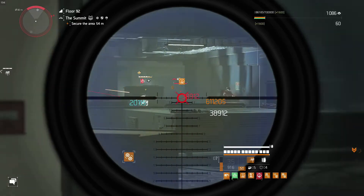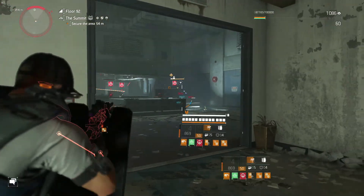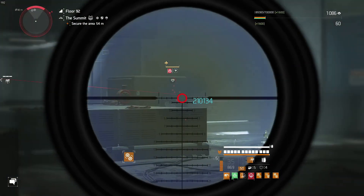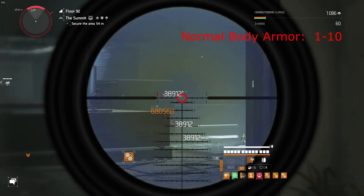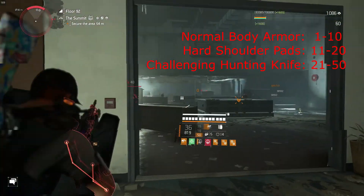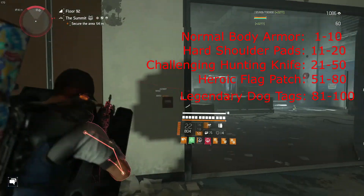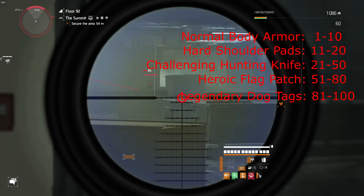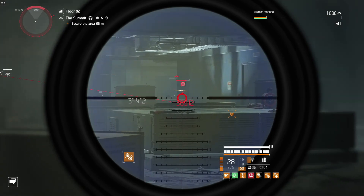The last thing I want to discuss is the pride chest components. Since we no longer have floors designated as normal, hard, challenging, or heroic, the pieces still drop off similar floor ranges. Normal body armor drops on floors 1 through 10 no matter the difficulty level. Hard shoulder pads are floors 11 to 20. Challenging hunter's knife is floors 21 through 50. Heroic flag patch is floors 51 through 80. And legendary dog tags drop on floors 81 to 100. There's actually a 20% chance of them dropping from any one of the chests.